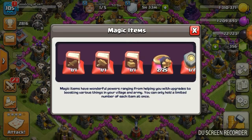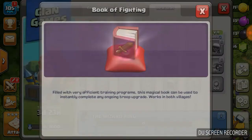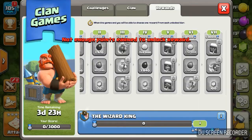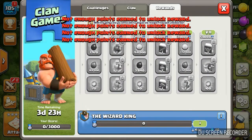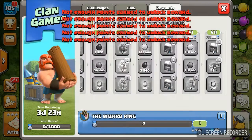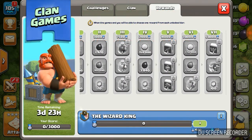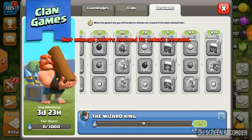Look at this — book of spells or book of building. I suggest book of building or book of fighting. That seems like the best one. You also have the equipment card.